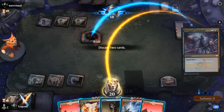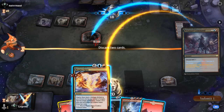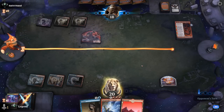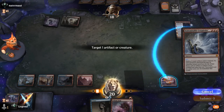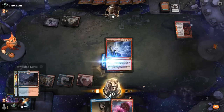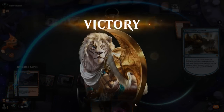Could have also just countered with Censor, but this should be fine. We draw another Creativity — perfect. We discard Mountain, keep a Censor in hand since we're pretty far from casting Opus. X equals 1, get our Gearhulk and our Magma Opus — and our opponent concedes. They feel too far behind already. On to the next one.